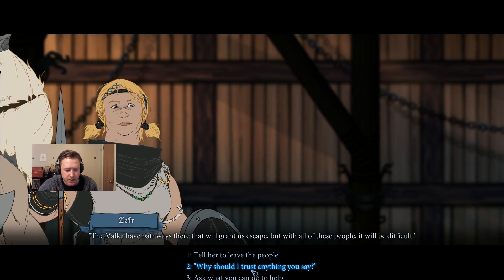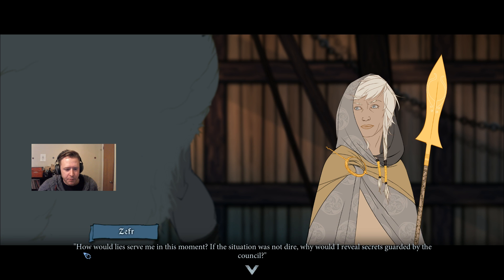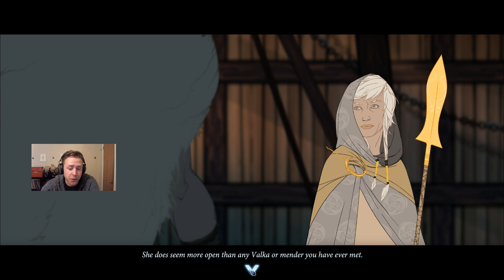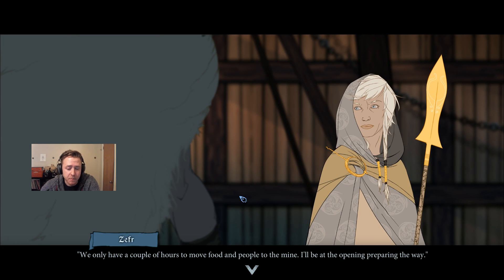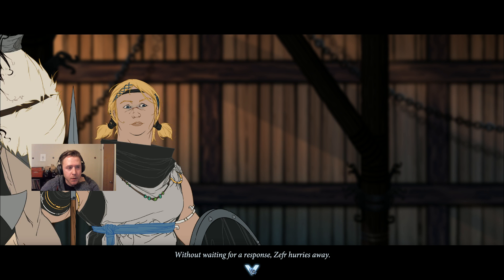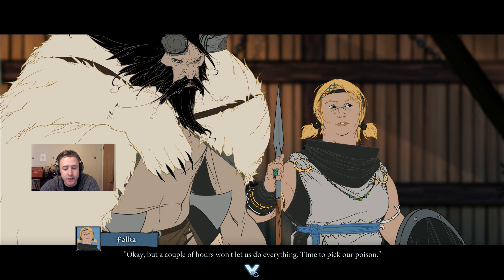'Wait, our way out is to sit in a hole in the ground? Why should I trust anything you say?' 'How would lies serve me in this moment? If the situation was not dire, why would I reveal secrets guarded by the council?' She does seem more open than any Valka or Mender you have ever met. 'If we go with you, what's required?' 'We'll only have a couple of hours to move people and food to the mine. I'll be at the opening preparing the way. Help load carts near the gates and warn the families in the houses of our immediate departure.' Without waiting for a response, Zephyr hurries away. 'We could always take Bellower's cart and make a break into the mountains.' The two of you reseal the cart. A town in chaos is tempting — it makes you wonder what we might find in the Great Hall. We stick with the Valka for now.